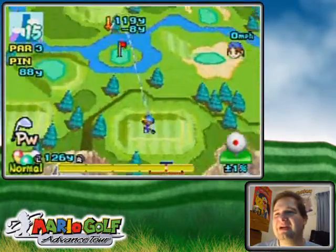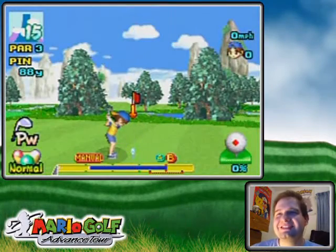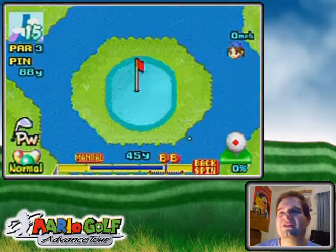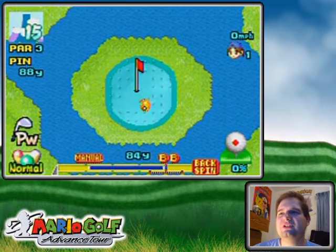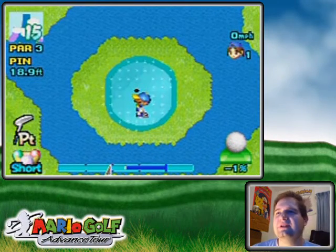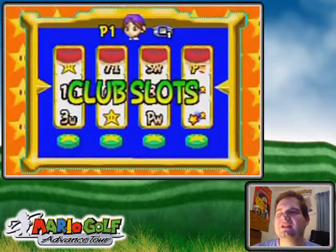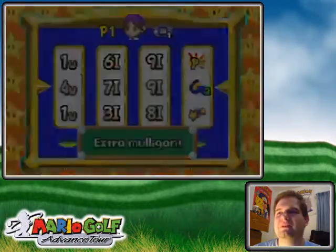I missed it that badly — it was practically a duff. But I think this is the ninth — no, the eighth hole of the one-on-one putt challenge. The pitching wedge is a pretty ideal club for this one. Going in pretty easily — look at that! Well, maybe that wasn't because I know there are two tee locations for that hole, so maybe that wasn't the same setup.